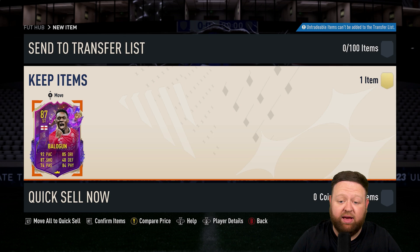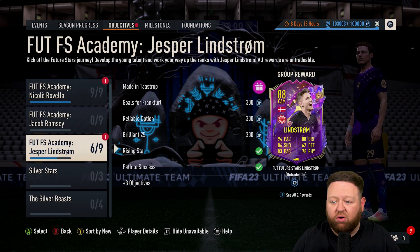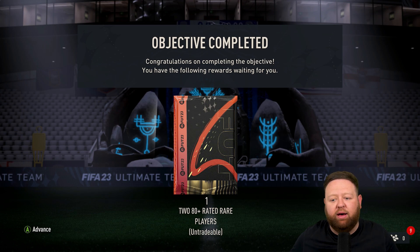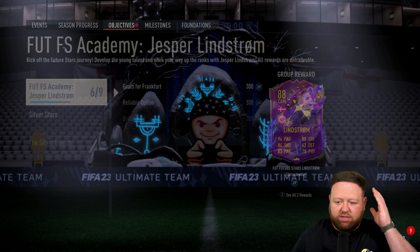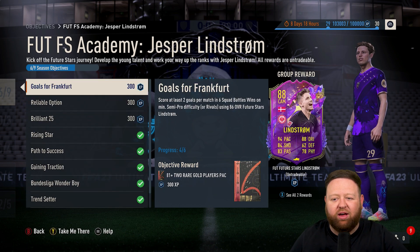To be fair, Balagan looks an alright card — probably usable with the right chem style, like a Hawk, Finisher, or Marksman. But there are way better options on the game, so we'll use him as fodder.